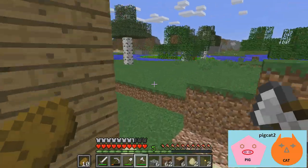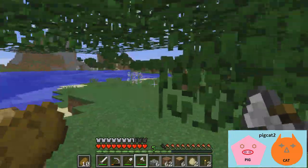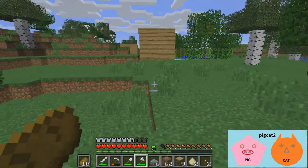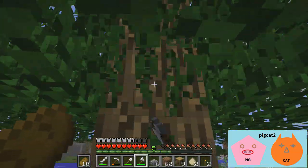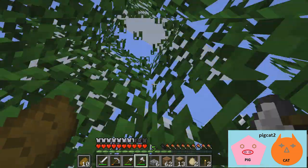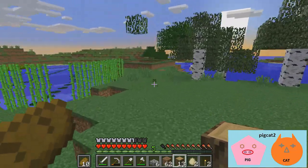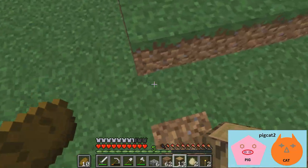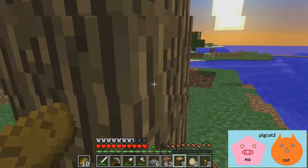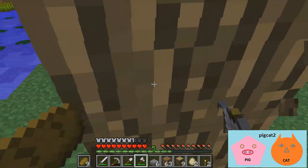Can we try my idea first, and if that doesn't work we'll go to yours? So I'm just going to grab some sand and stuff. Do you want to make a chest to base our ideas off of? Yeah, I'll grab some wood. I've got some in my inventory. How big did you make the square? Eight by eight.